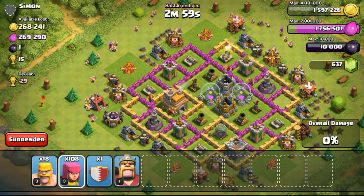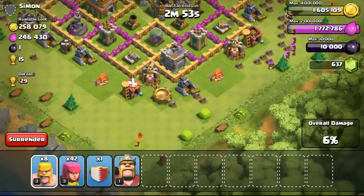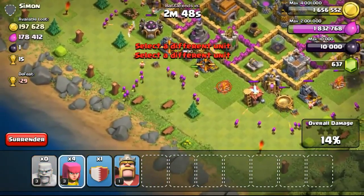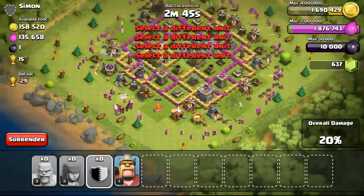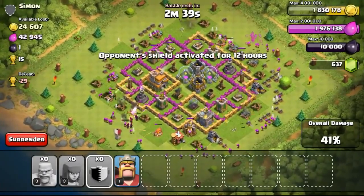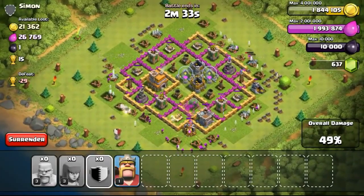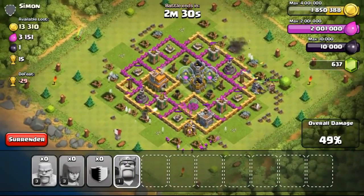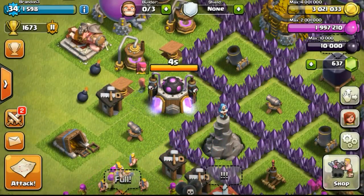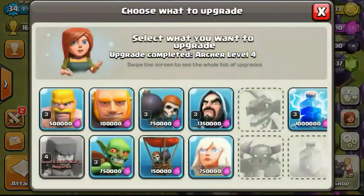Going ahead with the next attack on this 268,000 gold available base. It's much easier because the gold mines are all outside of the wall — your barbarians can attack them directly. Whereas if they are behind a wall, you won't be able to attack them. That's a hint for you guys on how to design your base: if you don't collect your gold mines and elixir collectors often, it's recommended to put them behind walls. Since I come online very often, I don't need to do that, but once I reach Town Hall 8 I'll be changing my base design.